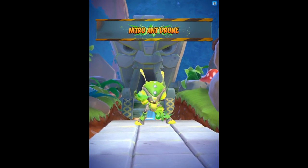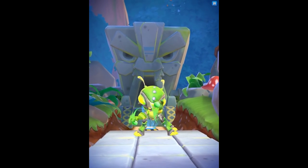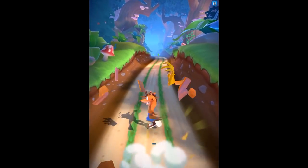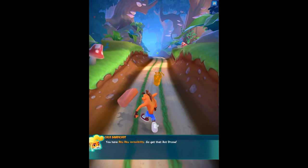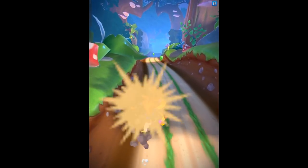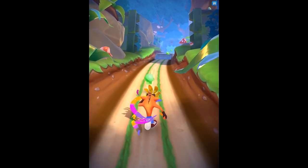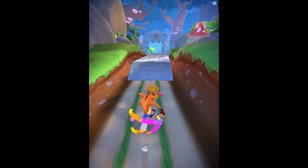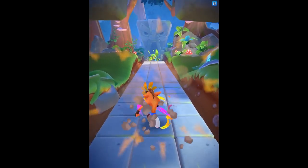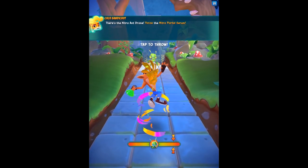Nitro Antrone - oh boy, this is a new enemy. It looks like he's sending out some bouncing balls of toxicity. We have Aku Aku invincibility - go get that Antrone! So for a little bit we'll be invincible, so I can run into these no problem. This is not even an issue. There's the Nitro Antrone - throw the Nitro Portal Serum!